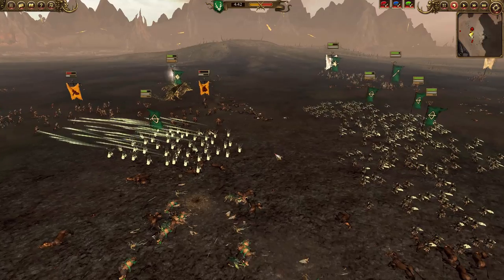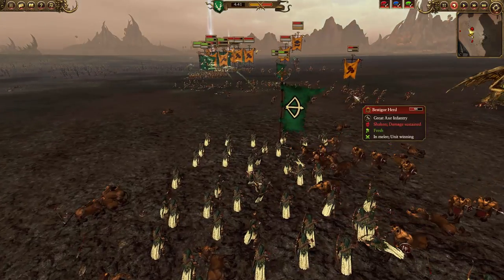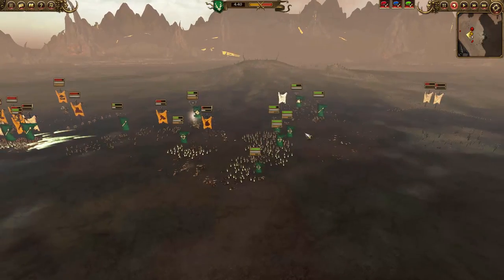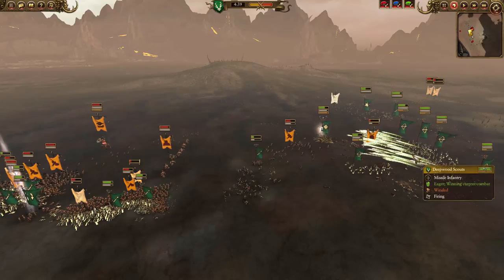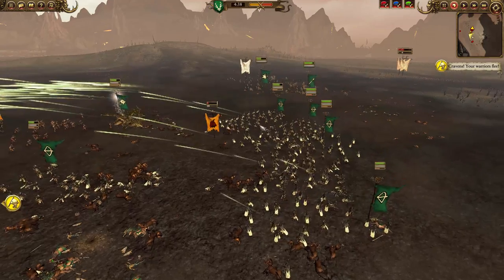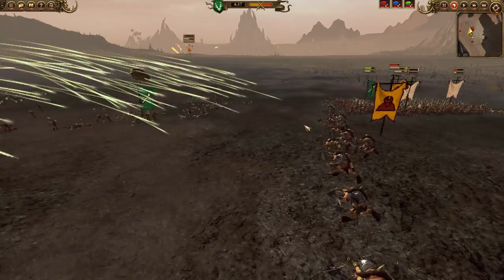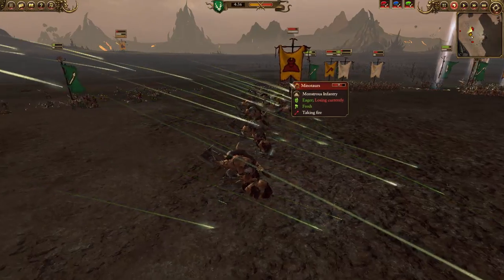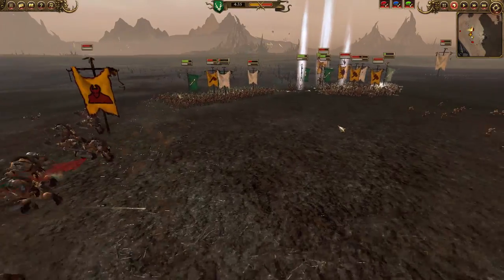Getting back into this: the returning centagors are pouring into the flank of my deepwood scouts. Bestigore herd is coming forward toward my dragon, but she'll probably terrify them given how low their health is. I manage to route the chaos warhounds. More volleys pour from my deepwood scouts. My dragon chases the centagors — a few make it through, but they're so weak at this point it's not much damage. A volley is about to pour into the faces of these minotaurs.